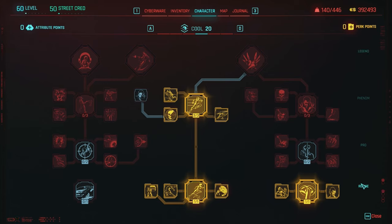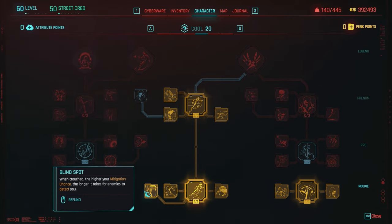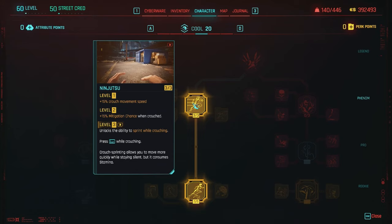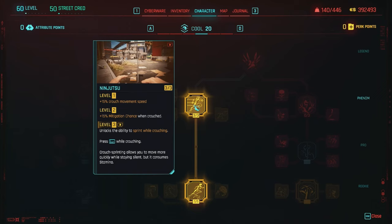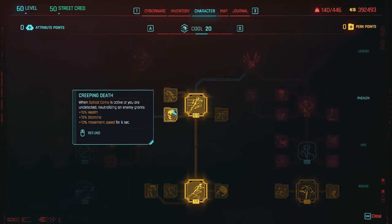The main thing to focus on for Cool is the middle tree and the bottom right tree. Definitely want Feline Footwork with Unexposed, Small Target, and Blind Spot. Then Ninjutsu, which unlocks crouched sprinting. We are going to be using optical camo, so we can be fairly stealthy with this build. Definitely take Serpentine with Creeping Death and Shinobu Sprint. The main thing with Creeping Death: when optical camo is active or you're undetected and you neutralize an enemy, it gives plus 50% health, plus 50% stamina, and plus 10% movement speed for 6 seconds.